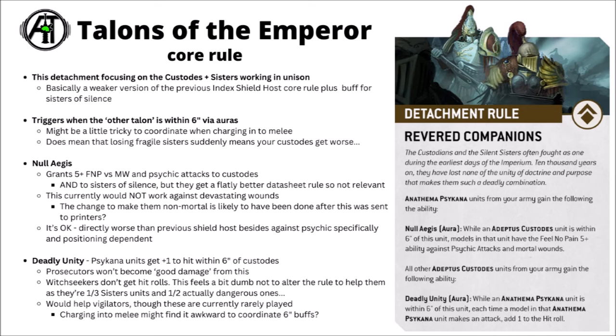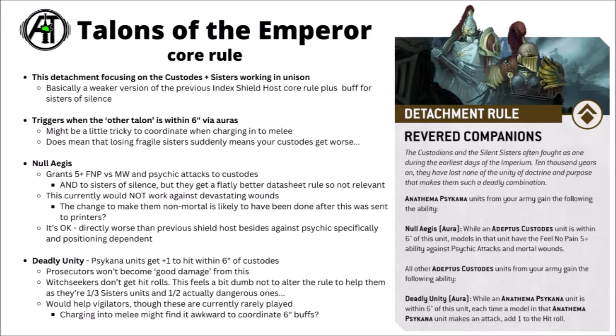Overall, it's just not a good faction rule — doesn't really help the Custodes that much in most matchups, and doesn't really help the majority of Sisters of Silence units. Both parts of the rule could have been afforded to be a lot stronger, particularly given the positioning requirements, but most armies and most matchups just aren't going to get much benefit out of this. Moving on to the stratagems though — admittedly a lot of these are a lot more use. Unfortunately there's no Fights First or Resurrecting Custodians to be had, but there are a fair few useful ones.